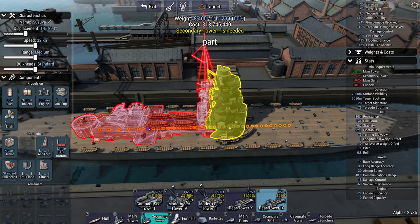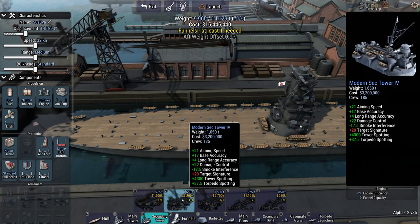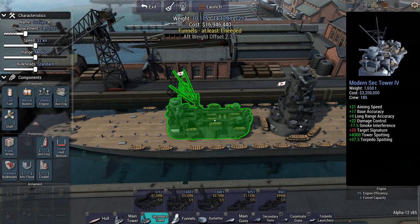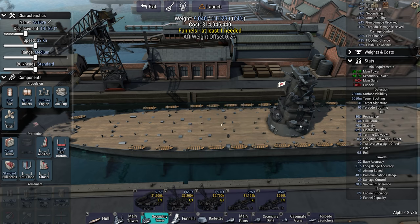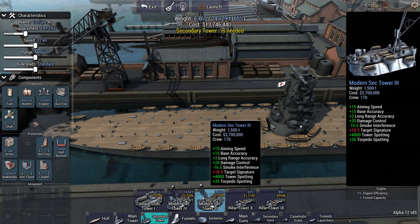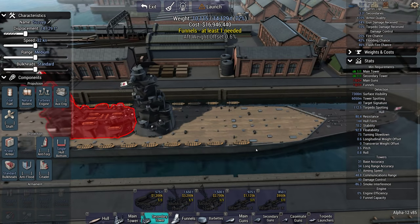Secondary Tower — we get Cruiser Towers, Modern Secondary Tower in two varieties: one without a rangefinder on the back and one with. And the Compact, which actually looks huge compared to the others. The Moderns definitely have the best stats. I'll go for the Modern 4, why not? Put it about there.